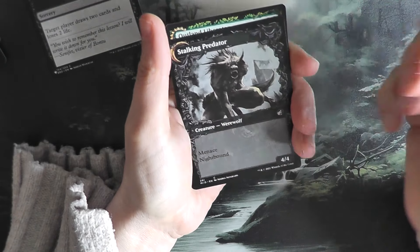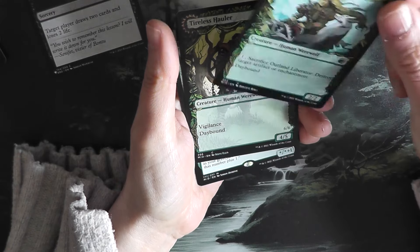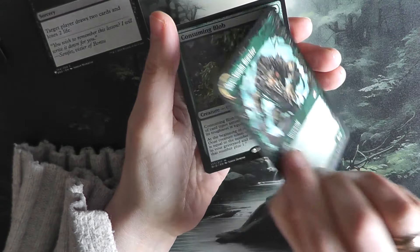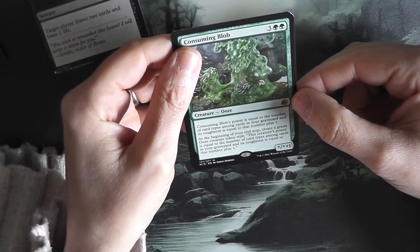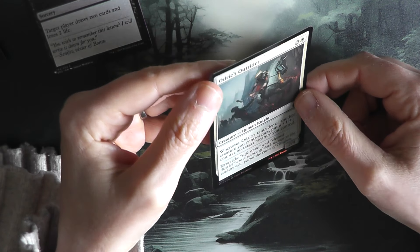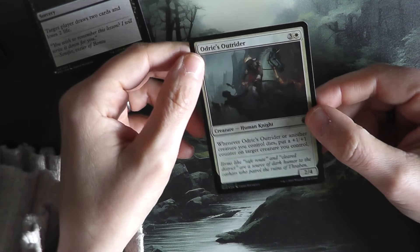Shady Traveler in alt art — beautiful. It turns into Stalking Predator. We've got the Outland Liberator — I still needed this card for my collection booklet. Tireless Hauler, again in alt art. Consuming Blob — we've got a Mythic Rare. And Odrik's Outrider as our foil.